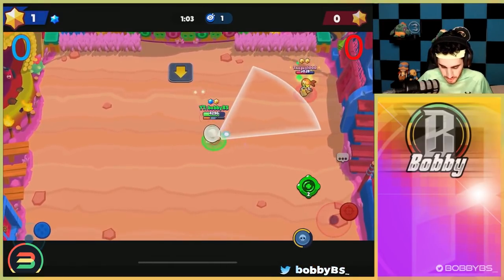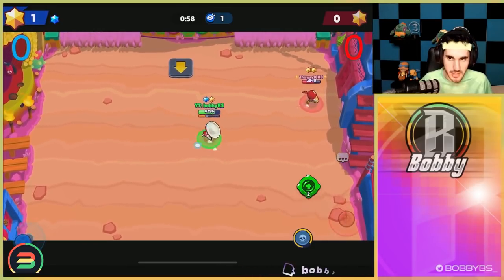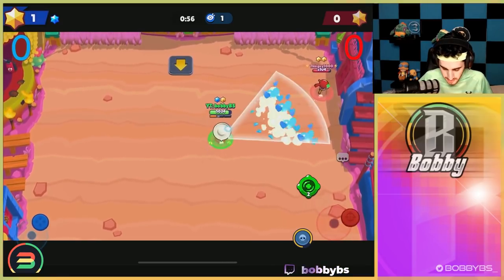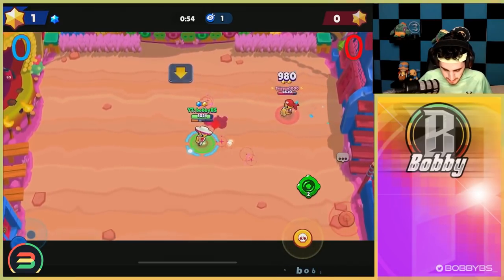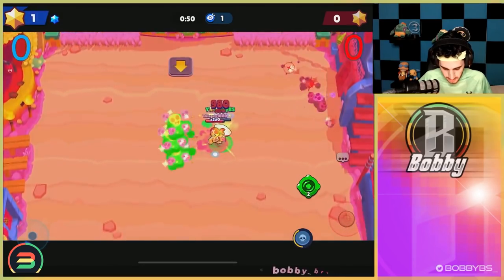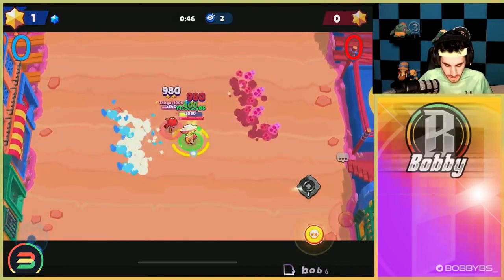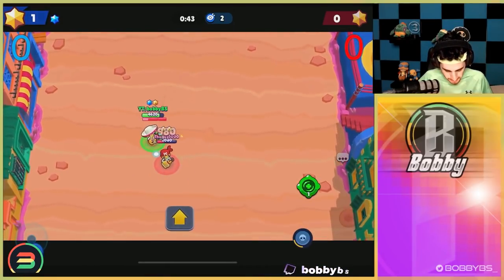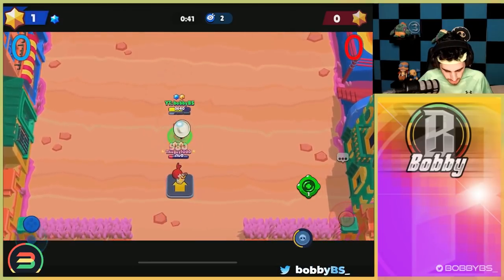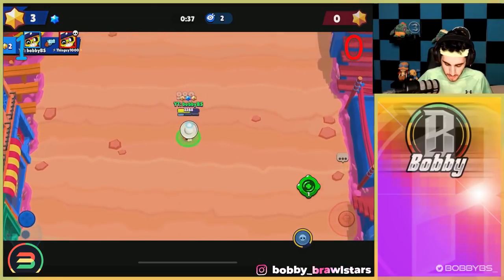Things are looking pretty good — we're gonna have him waste his gadget, and he's still gonna be stuck in a corner. There we go, gonna go for this shot. He uses his last gadget, so we're gonna use our gadget now — we have a really big advantage since we now have that gadget advantage. He's now pushed into our spawn — gonna jump, if we can get two shots off quickly, there we go.